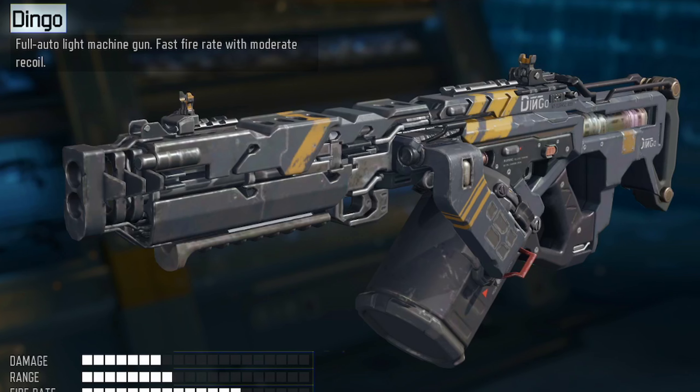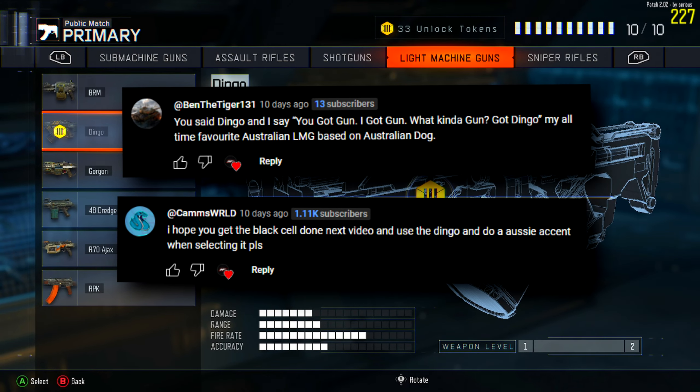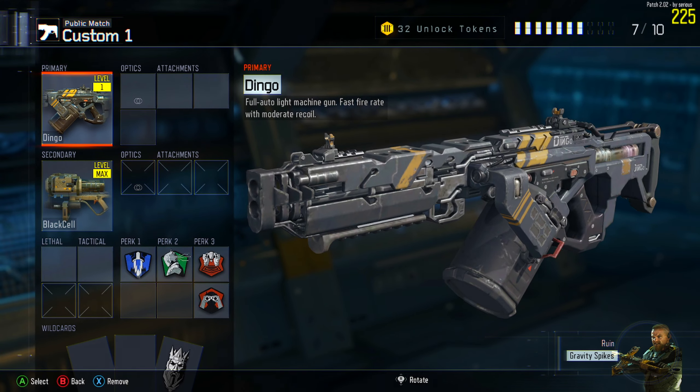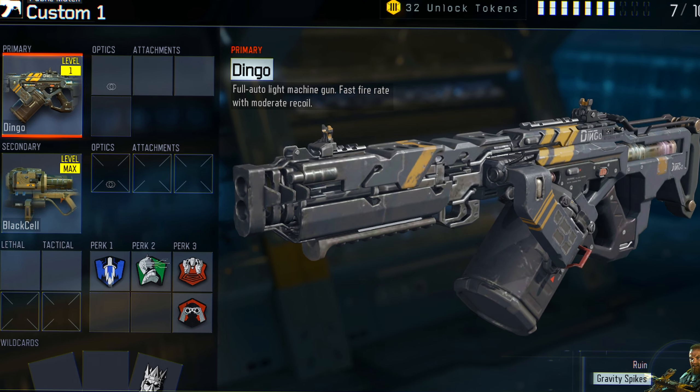I also gave you the choice of picking either the dingo or the BRM, and there was a clear winner. The BRM wasn't even mentioned. Thank you to Ben and Cam for commenting. But yeah, we're using the dingo. To any Australian viewers out there, I am so sorry you had to hear that. At the top of my head, I know Zaki Ozeki is from Australia too. I'm so sorry, I promise I won't be doing that again.